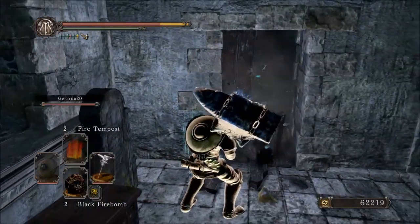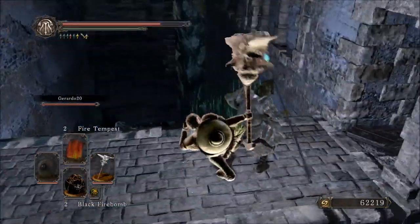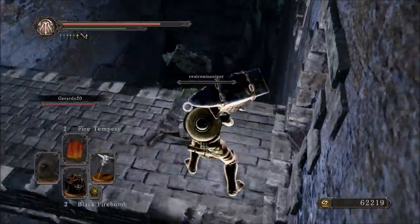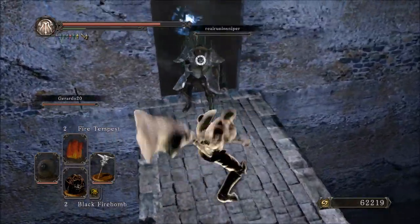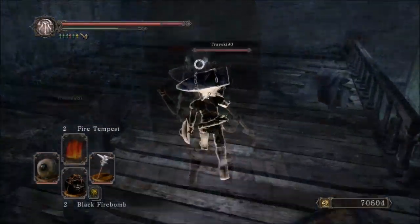Hello everyone and welcome back to another session of Dark Souls 2 PvP and another weapon showcase. This time I am using the Gurm Great Hammer, the anvil on a stick. Now this weapon, aside from being extremely heavy, is extremely damaging and is really fun to use.